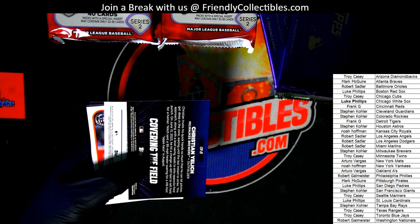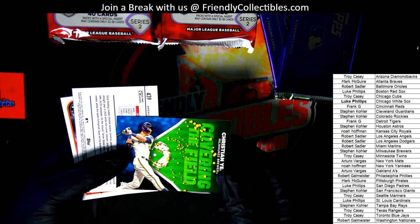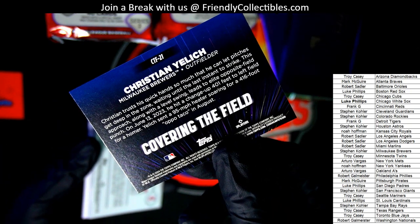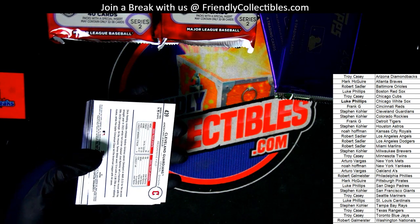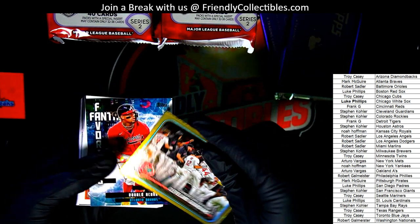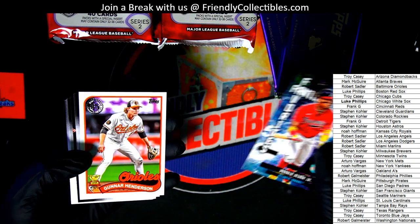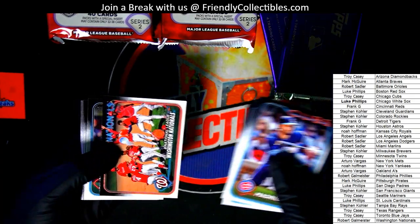Right away there's something covering the field — turned backwards, so I'm guessing this is some kind of short print. Something must be unique about this insert to have it turned backward like that, so I'm going to set it aside for top loading and treat it with extra care. This Guardians one is a gold foil. And we have the Fantasy Favorites insert — a nice Gunner Henderson coming out of this jumbo pack.